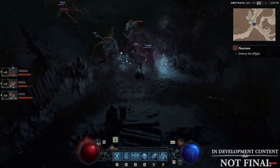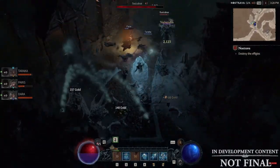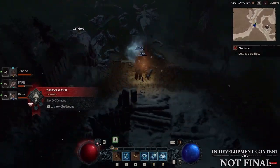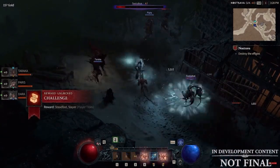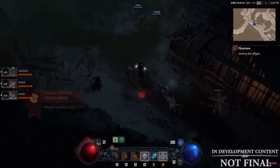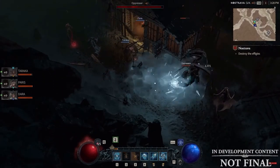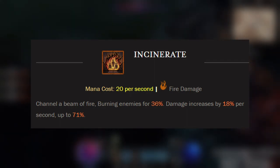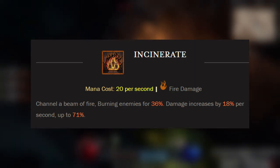Last and certainly not least is my favorite element: fire. Fire is one of the most powerful elements for the Sorcerer, typically dealing the most amount of damage, but at a cost. For these strong fire spells, it costs a lot of mana to cast them, which has always been a bit difficult to play throughout the series. To counter this, we do need to make up with the right amount of resource cost reduction. With that said, you have spells like Fireball or Incinerate, where you channel a beam of fire burning your enemies at a start of 36%, with damage increasing by 18% per second, up to a total of 71% damage to each enemy in your beam of fire.